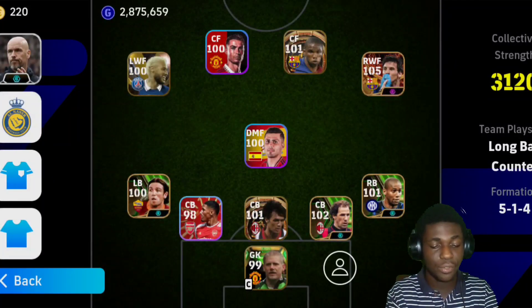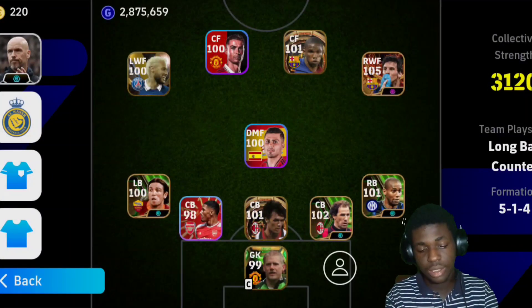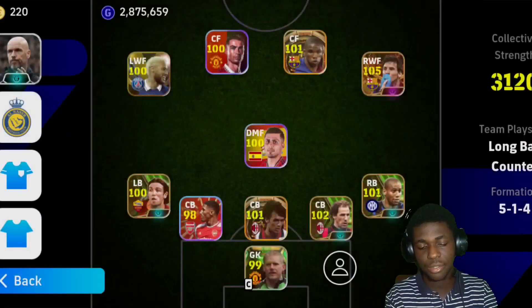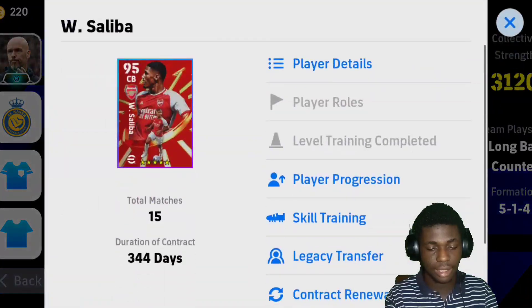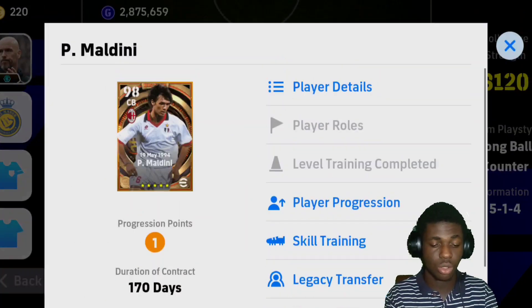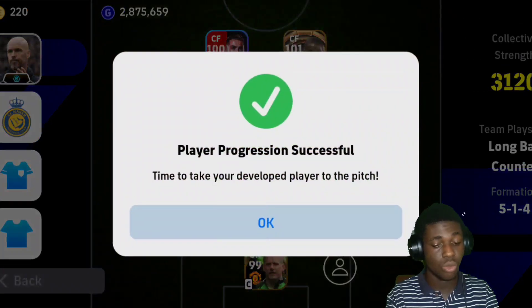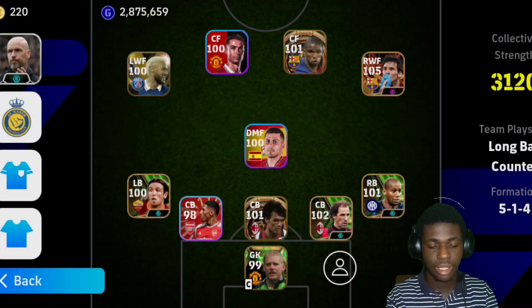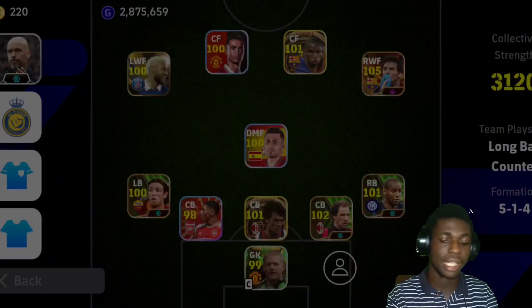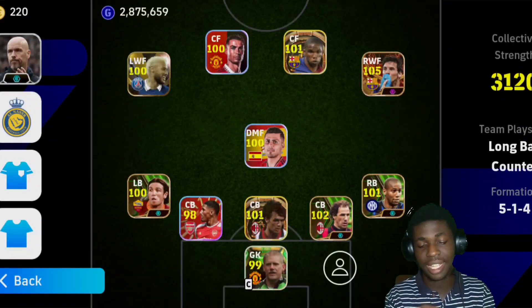So this formation has a 5-1-4 — four attacking players up top, one DMF. There's a left back Candela, center back Saliba, and Maldini who is 101 rated. We also have Baresi and right back Makelele, and the goalkeeper is Schmeichel. Like I said, this is not my account, so we're just gonna be playing with this formation and see how well it performs.